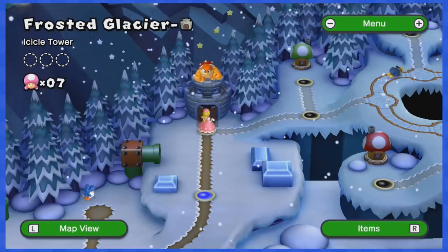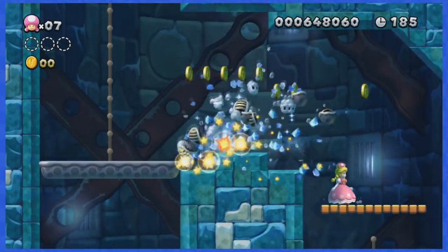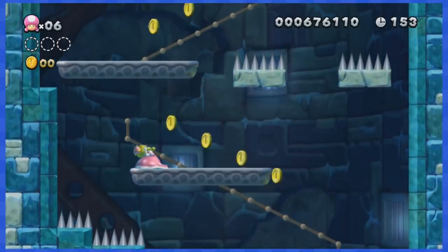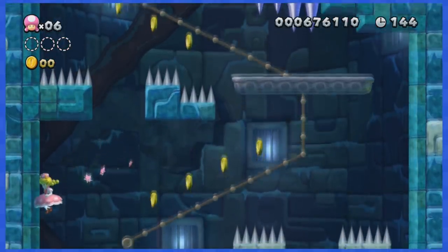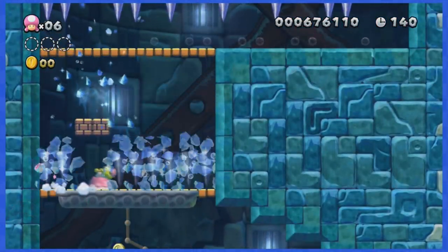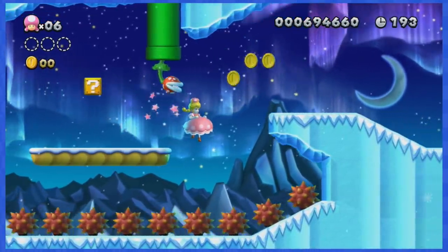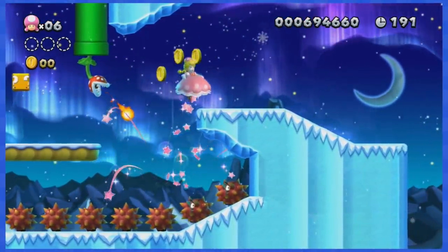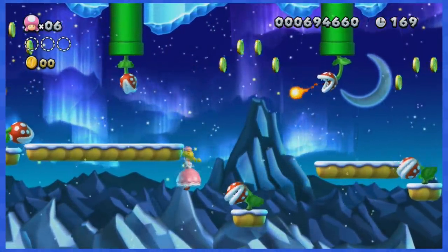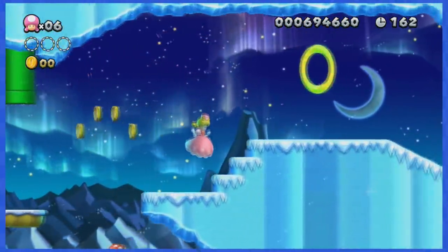Next up is World 4-tower and it features tons of icicles ready to fall on you, but thankfully Peachette can dodge most of them. This part here is quite scary and requires a very precise jump, but besides that, this tower is pretty easy. World 4-3 starts off with a very tricky part where you have to go under those coins. This part with the million plants spitting fireballs is also very technical, but we can thankfully go under the platforms and make it to the end safe and sound.